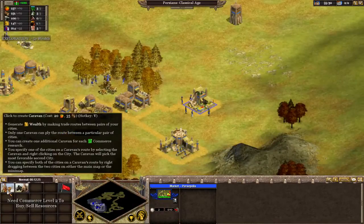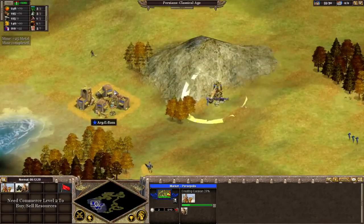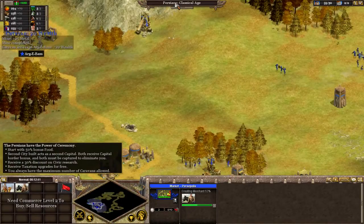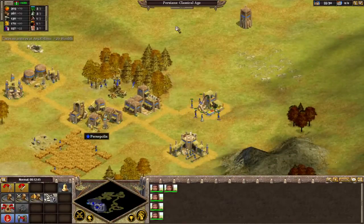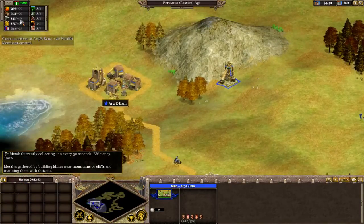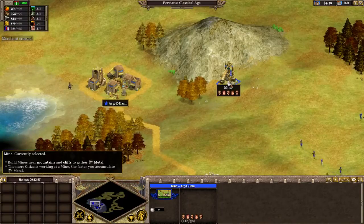So now I'm going to build a caravan. The caravan will automatically go out to our cities and basically earn us gold. Because I'm Persian, I should get a bonus for caravans. So I'll send these five guys over to the mine — once they get there, this will go from plus 10 every 30 seconds to plus 50, because we can only use five.